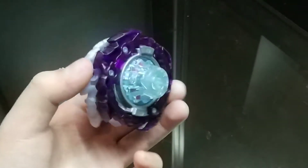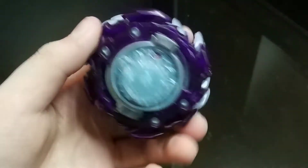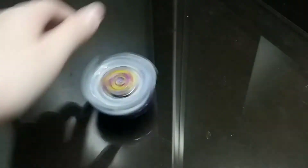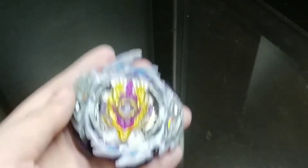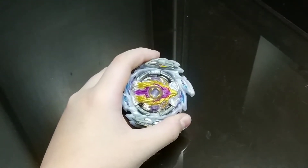The disadvantages of Longinus: sometimes if it gets hit too hard, it scrapes a lot, which kills its stamina and spin. Another disadvantage is it doesn't have that much stamina — even though it's pretty heavy, it's an attack type — but it does have good attack power. Those are the advantages and disadvantages of Longinus.